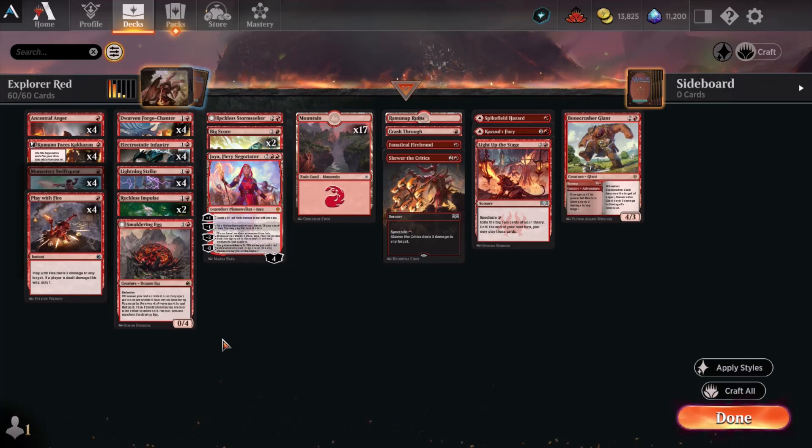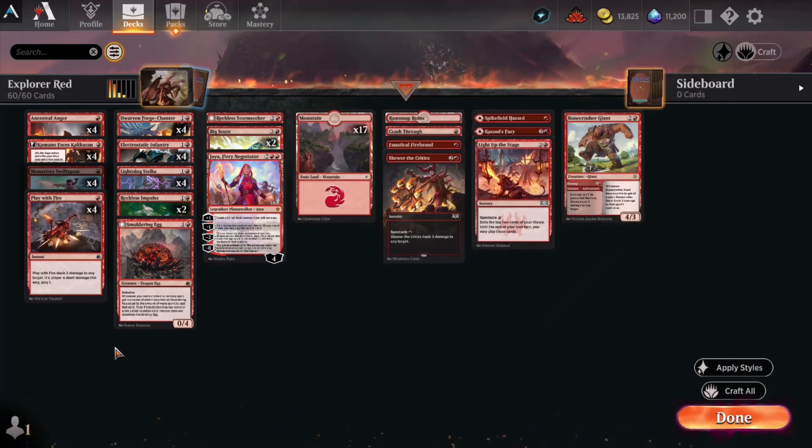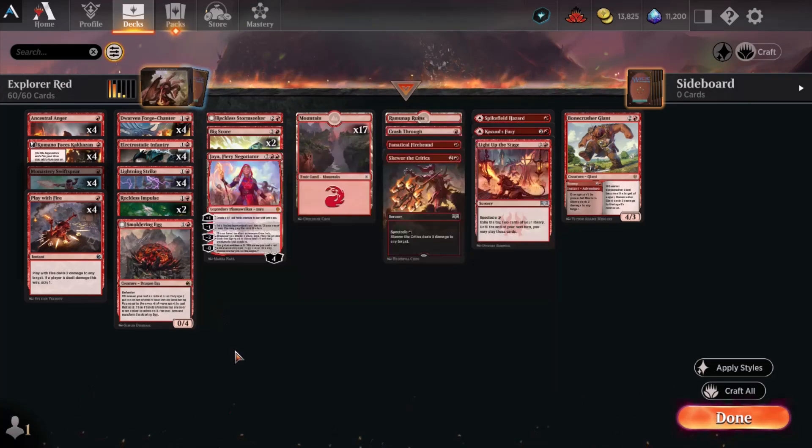Every single one of these cards is either very accessible, having been drafted in the last two expansions — Dominaria United and Brothers of War. Many of these cards are also accessible through your new player experience. Jaya is available through one of the jump-in selections. About the hardest things to come up with here would be the Kumanos, but honestly, those are something you have either already invested wild cards in or drafted Kamigawa significantly to have. Ancestral Anger is only a common, and everything else here is very, very accessible.